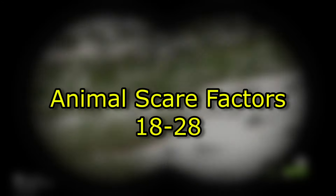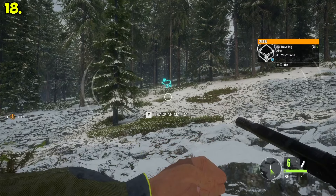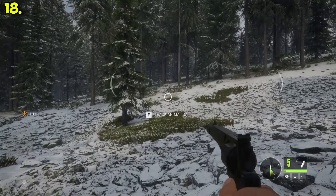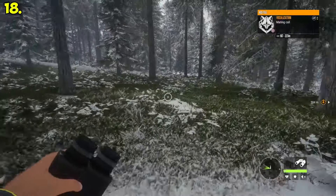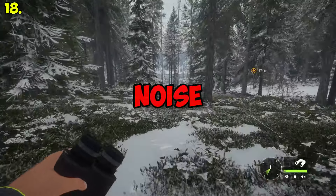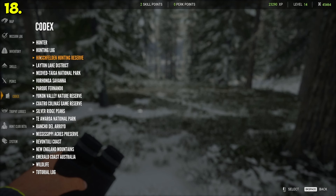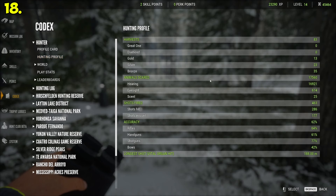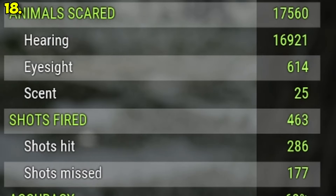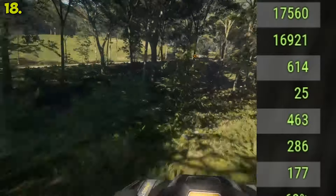How to spook your animal. Accidentally spooking your animal can be due to many factors, but by far the largest one is noise. You can track how many animals you've spooked in the game through the hunting profile in the codex, and literally more than 95% of the time it's going to be because of noise, not visibility. Most of this is probably because of the quad bike, but still.